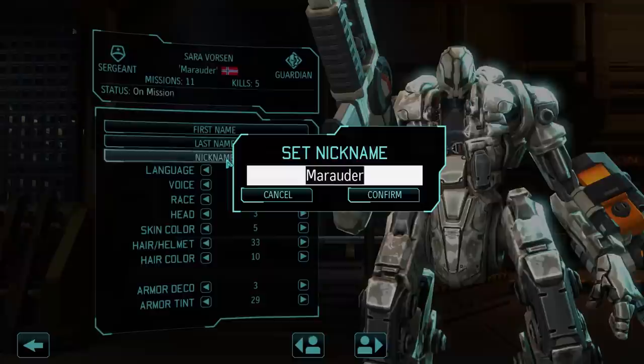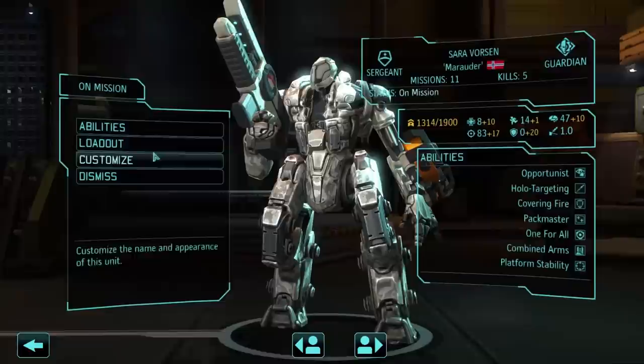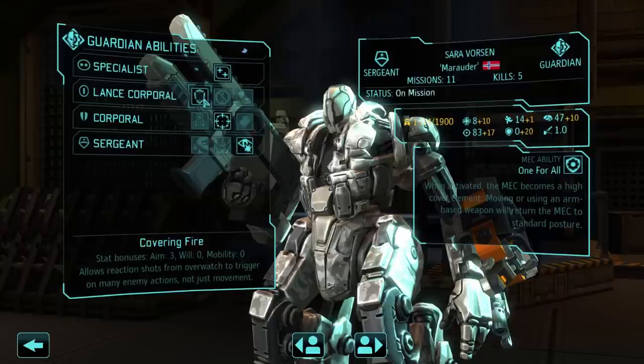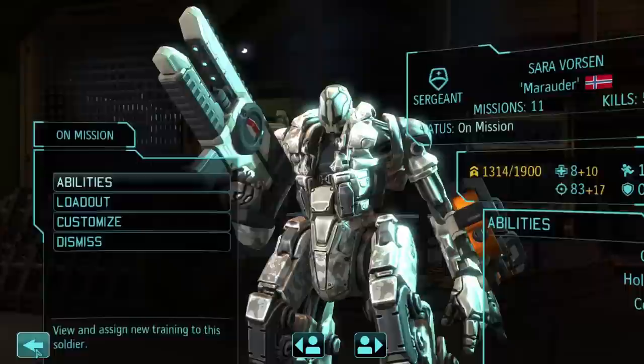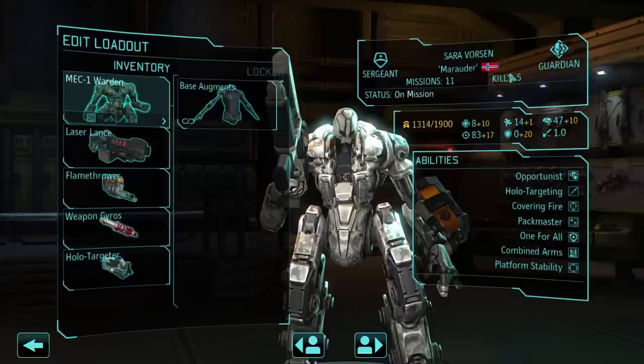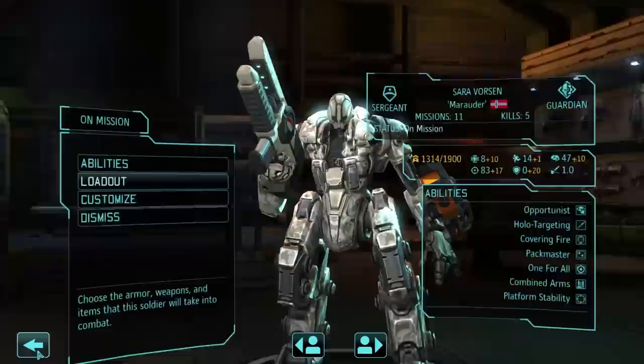We have a Guardian Mech nicknamed Marauder — Zira Marauder Vorsen — that was actually the character's name before she became a Guardian. I don't have Restorative Mist yet, but that's not how she's built anyway. She has Covering Fire, Platform Stability, and Opportunist, so she's really built as an Overwatch Mech. I equipped her with the Laser Lance, a Flamethrower, Weapon Gyros, and Holo Targeter — really solid aim at Sergeant Rank. Since she has Opportunist and Covering Fire, she can get crits on her Reaction Fire, which is pretty cool.